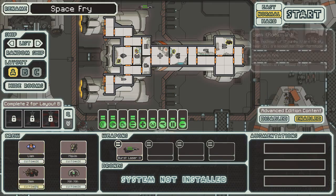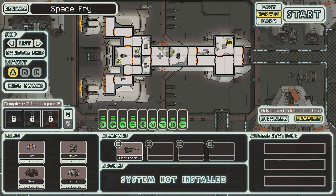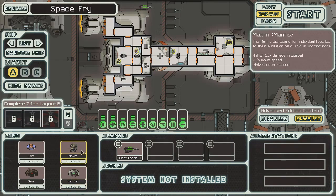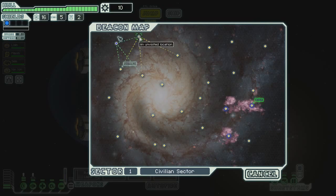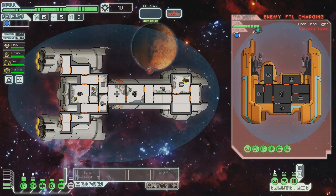So we have some crew members. Actually, before we get into that — look, we have a burst laser too. And it's our only weapon, but we also have an artillery beam, which takes up a system slot but it's fantastic. It actually pierces all shields, as it says in the description. I have a few crew members, but I'm going to hold off on naming them for now and get going. I really want to name crew members, but I just keep drawing blanks.